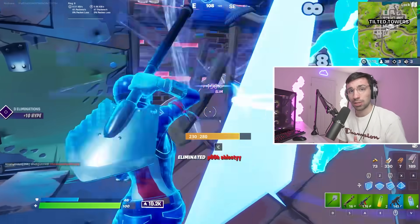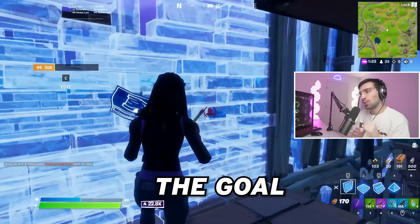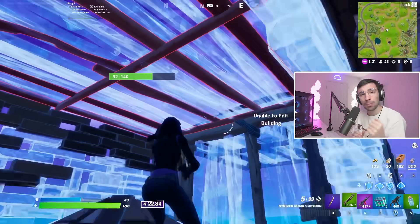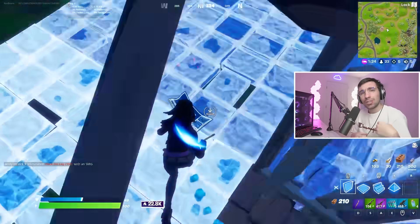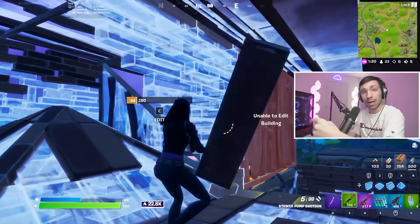That's a super good counter to the SMG spray meta. Watching this entire fight, I'm trying to do piece control but I'm getting third-partied the whole time. The goal, plain and simple: keep the pressure up, but make sure he's getting third-partied while I'm pushing in on the back wall. You see how even when I ran into the box and the wall wasn't mine, he edits open — it's okay because I shove a stair to block him off. That's counter piece control.